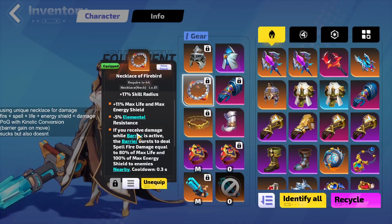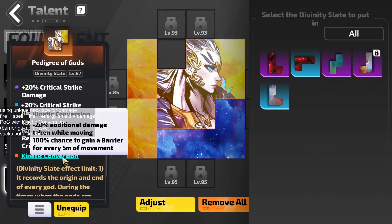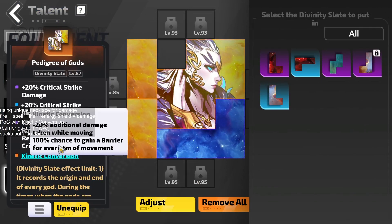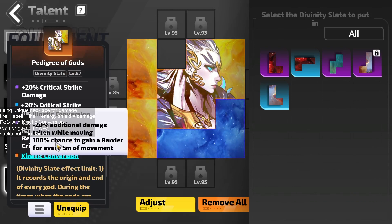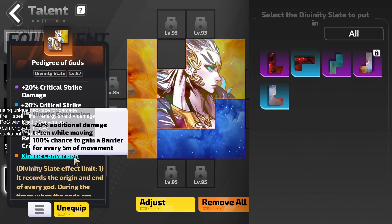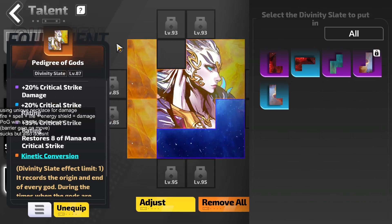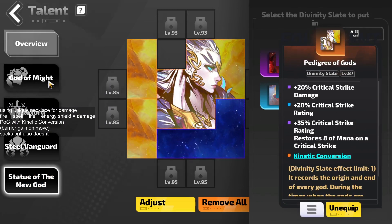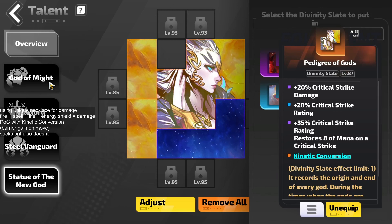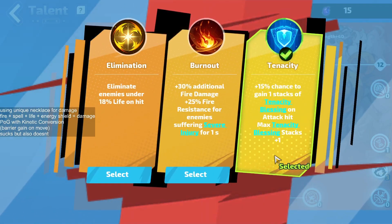To constantly receive a barrier, we're using Pedigree of Gods with Kinetic Conversion. Kinetic Conversion makes it so you take 20% less additional damage while moving, and also gives a 100% chance to gain a barrier for every five meters of movement — which is an extremely tiny distance. This one also has some crit, which is why I started leaning into crit with this build. Your goal is essentially to get a bunch of life, area, and spell damage — whatever seems like it'll boost the necklace.